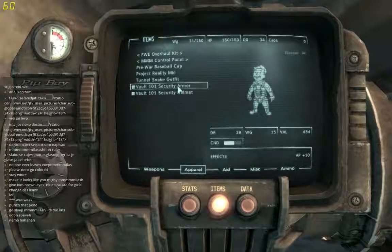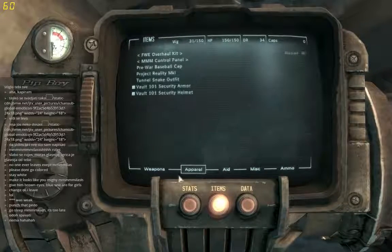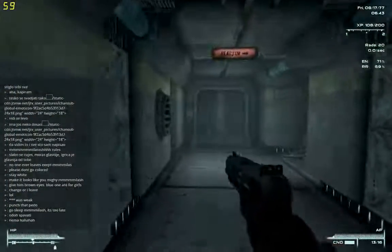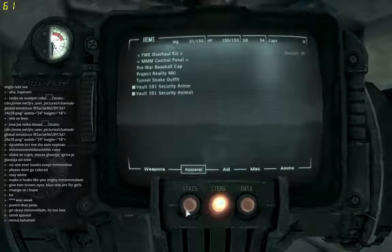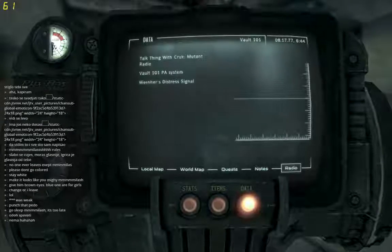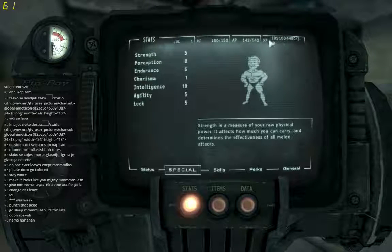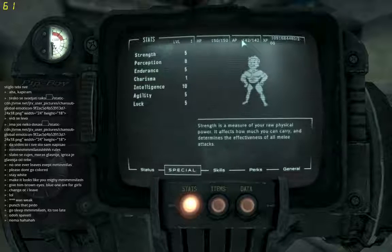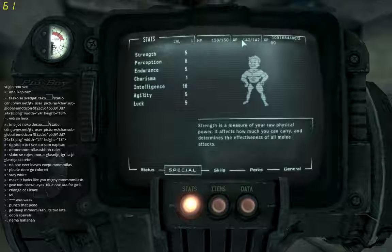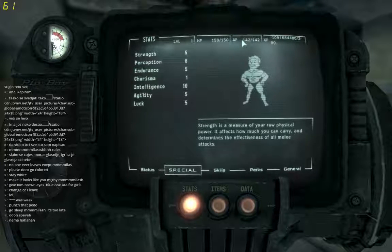I got bonus option points — I think that's not true, I think I can modify it so it doesn't give you any bonuses. We can check that. Action points. You see, experience is bugged completely and I didn't know how to fix it. But that was lucky for me because I've created a completely different leveling system, so now it makes much more sense.